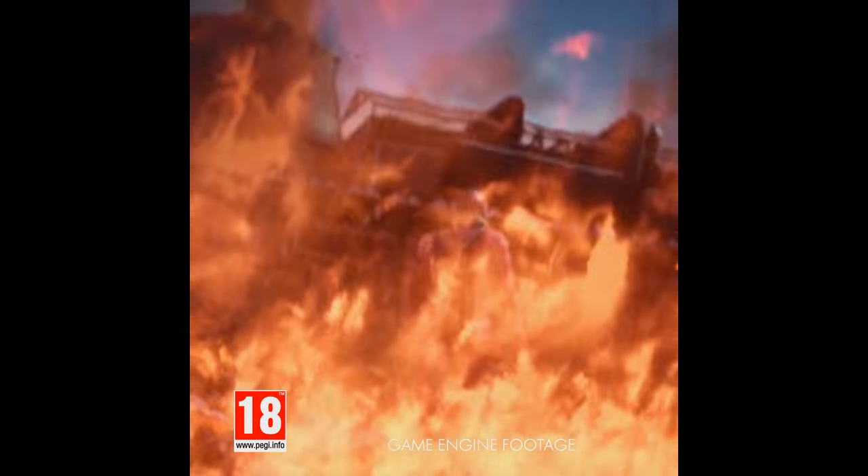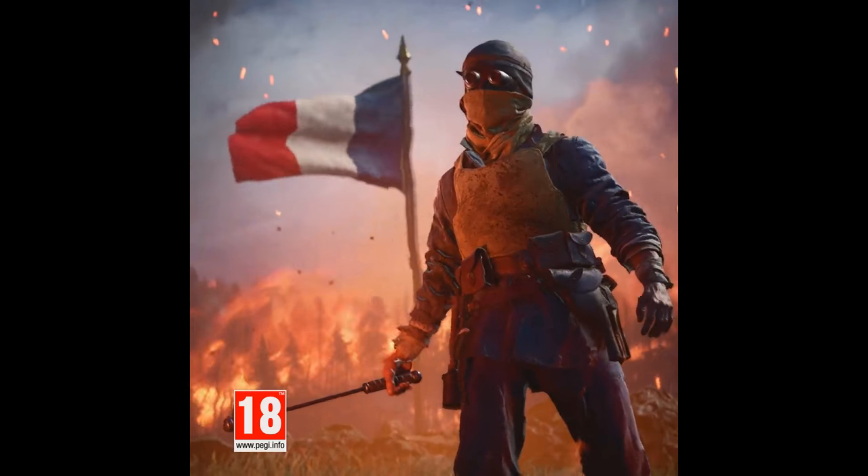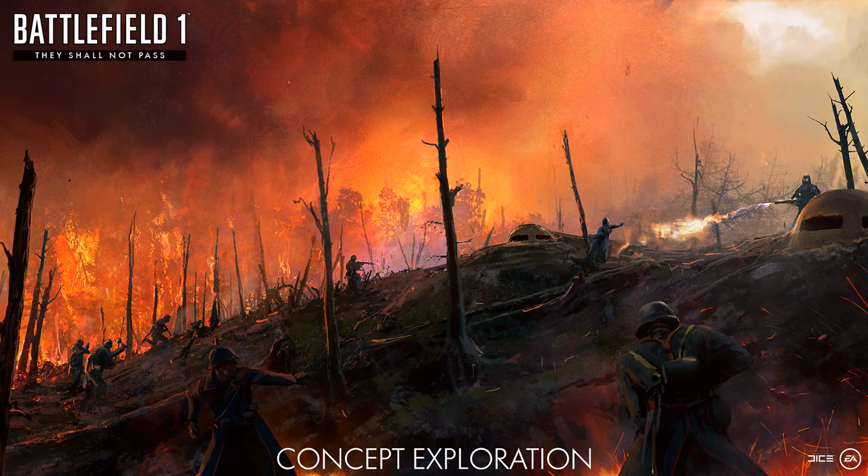We can see in the background a forest of fire behind the French soldier, and that links into some of the concept art released before Christmas in a blog post as well. These fires were the start of the flattening of land around the city of Verdun, which was a French stronghold during World War 1, and it was an area that they would defend and try to stop the Germans from taking at all costs.